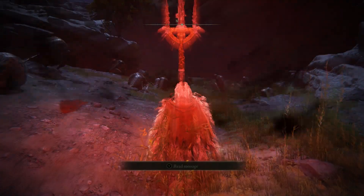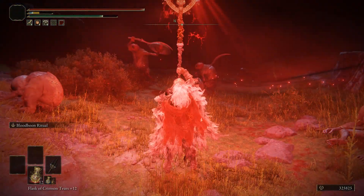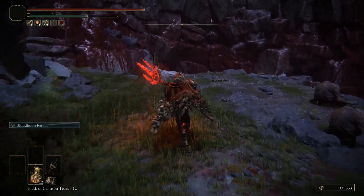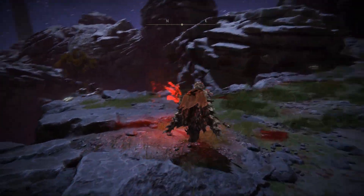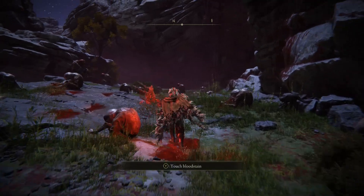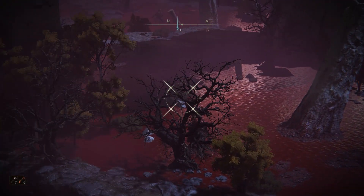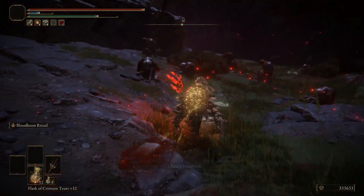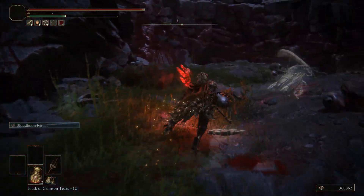This weapon has an LT attack — you stab the thing up in the air and it does this AoE attack. How much damage it does depends on how much you have it leveled up. For me, I had to press LT twice. The weapon requires 24 Strength, 14 Dexterity, and 27 Arcane. With the Gold Scarab you get about 13,000 runes per bird run, but with this method you'll be getting around 20,000 to 30,000 per run — more if you have the Gold Scarab or eat a Gold Pickled Fowlfoot.